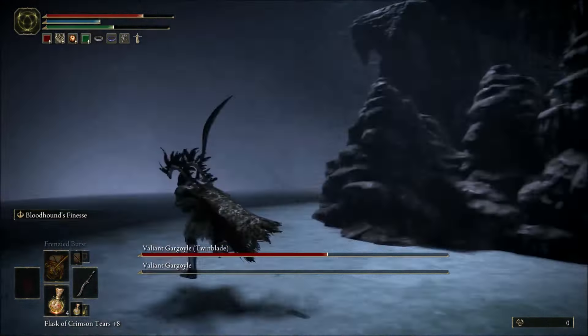As soon as you take out the first Gargoyle, turn right around and go help out your summon. Take out the second one. You're going to want to have him last as long as possible so he can help you deal as much damage to the second one as possible. This is why I chose the Mimic Tear, because the Mimic Tear does heal. I'm not sure if there's other summons that heal, but that's why I chose the Mimic.